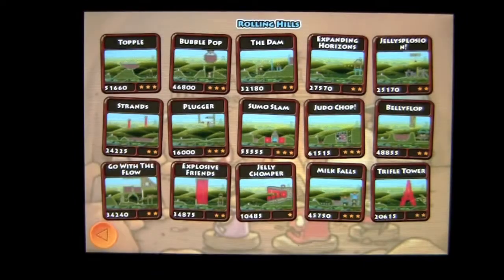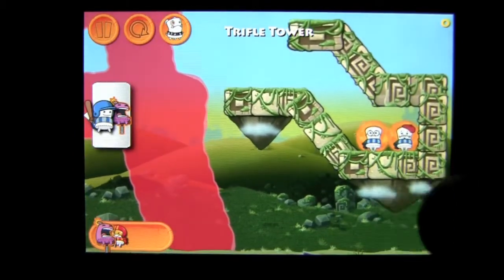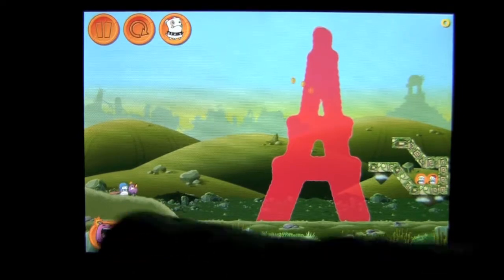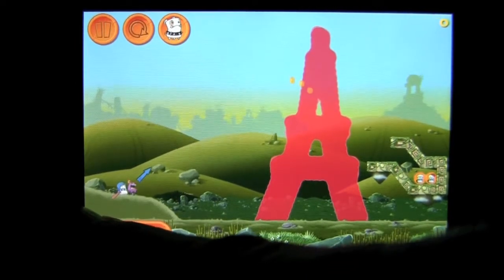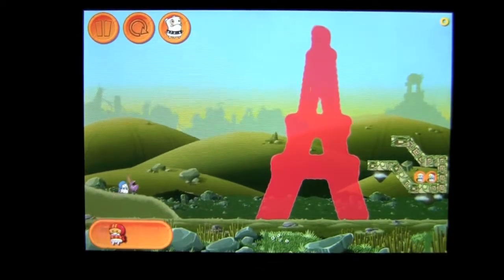Now let's advance into a higher level. How about the Trifle Tower? This is the last level in this pack. You can see our Marshmallows over here — even one wearing a beret. We have a couple of different Marshmallows here: a Bomb Marshmallow in pink and our standard guy. But we should only need one. You pull back — it's kind of got an Angry Birds feel, but with a way different wacky story. The whole tower is made of jelly.